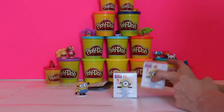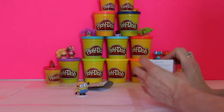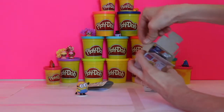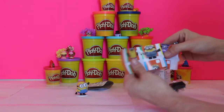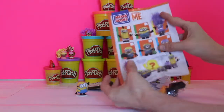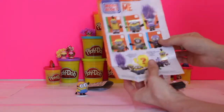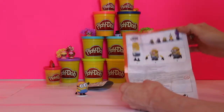These Mega Bloks ones are a little different - we've had these before but only a few because they're hard to get. It shows you on the back of the box which ones you can get, which ones are rare, which are regular, and which are super rare. All the ones that are green are just common, the ones that are blue are rare, and the yellow one is ultra rare. It shows you on the back how you put them together - they're very very easy.